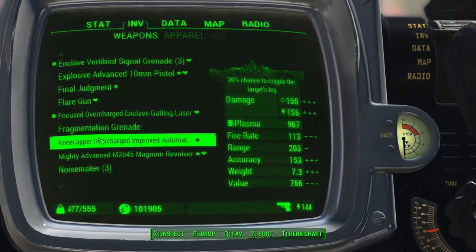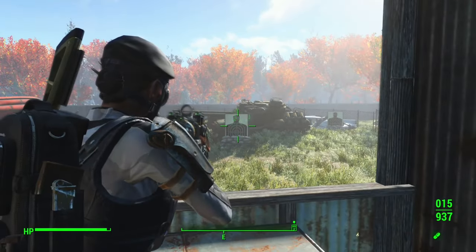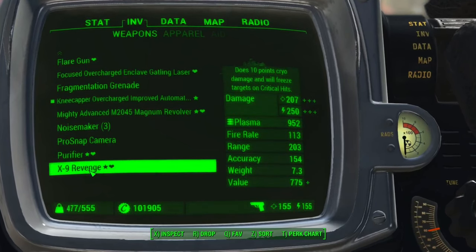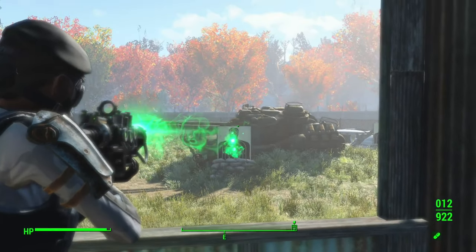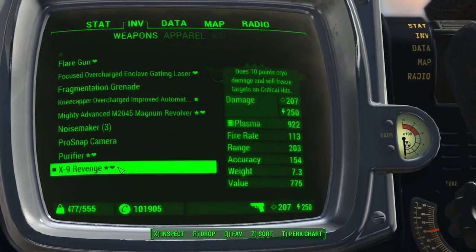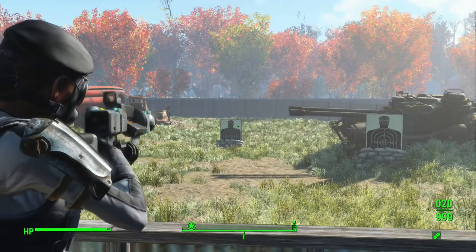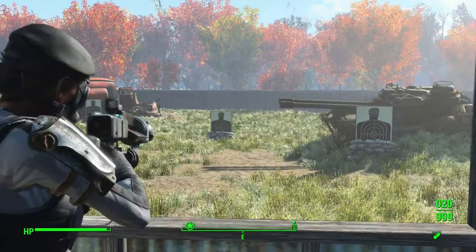Let's look at their plasma weaponry. A basic plasma gun: 155 damage in both energy and physical. The Enclave version: 207 and 250 damage. They do plasma better. The Purifier is an example of the Enclave's specific laser rifle: 181 damage, while a regular laser rifle with this character only gets up to about 163. And it also has that cool Enclave yellow beam — so if you're a little sick of red or blue, you've got a third alternative now.